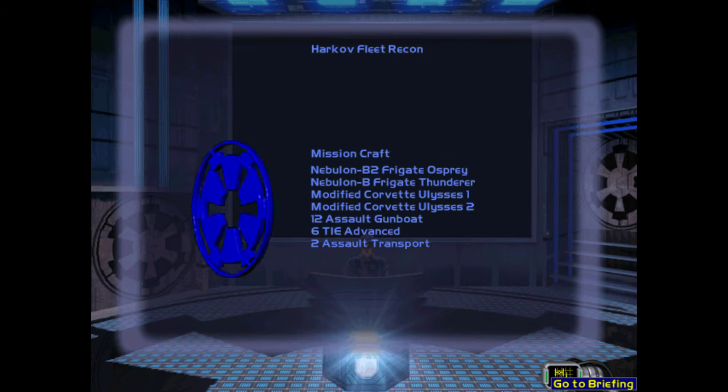Our task force is assembling at the edge of an uninhabited system near to where Admiral Harkov's fleet was last spotted. We've sent multiple probes out and have narrowed down a handful of likely possibilities where Harkov may be hiding. Luckily, you are in for a treat as the modified frigate Osprey has had several of its own TIE Advanced Starfighters delivered and you will be flying them for the first time in this mission.